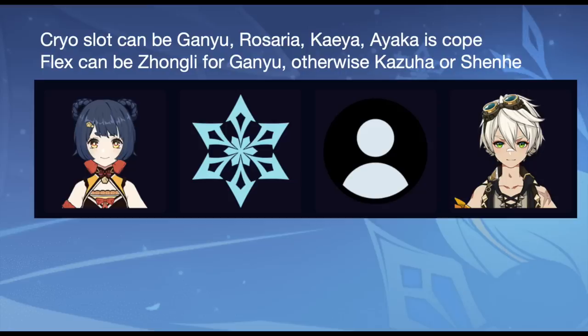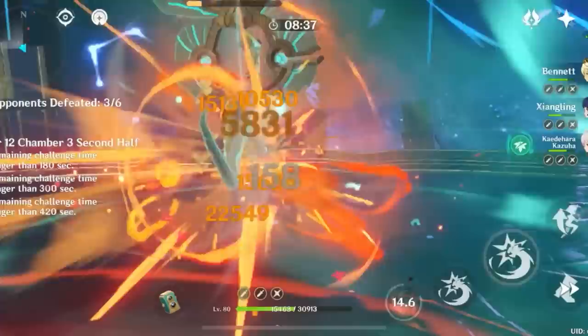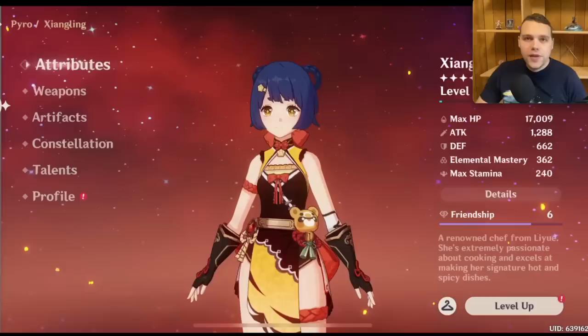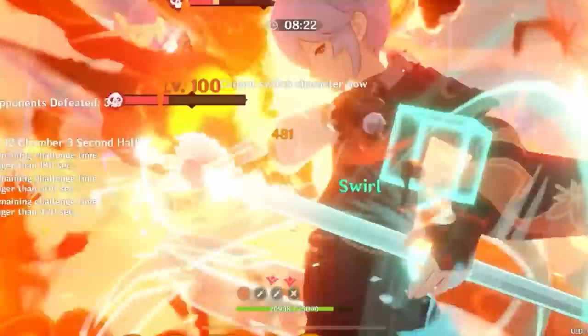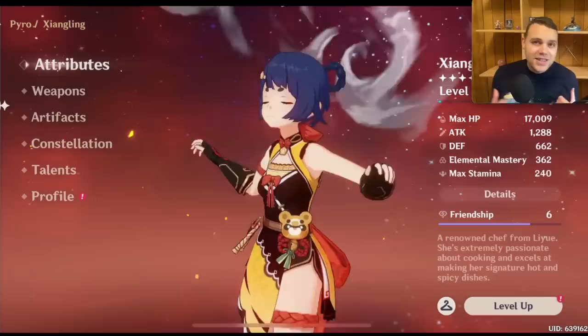Xiangling has an incredible amount of off-field damage, which is really valuable and can't be underestimated. Off-field damage is relatively rare in Genshin Impact — most characters that do a lot of damage do so from on-field. Being off-field makes her incredibly flexible, hence her many great and top-tier team options. She is uniquely able to capitalize on Bennett's buff: most characters can only benefit from it while on-field in Bennett's circle, but she can be off-field, still dealing buffed damage even after the buff expires.